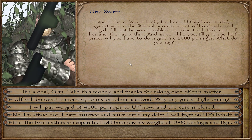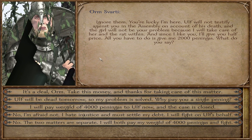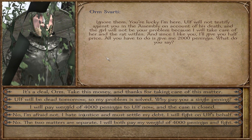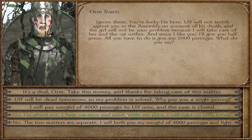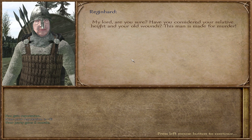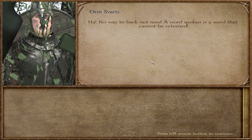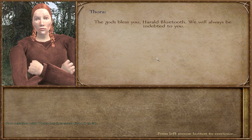We're playing a just character — cruel but just — so we will not accept this offer. 'I'm afraid not. I hate injustice and I settle my debts. I will fight on Ulf's behalf.' Orm warns: 'Are you sure? This man is made for murder — he's a berserker. He'll fight as if he enters a trance. You won't stand a chance.' But there's no way to back out now — a word spoken cannot be returned.